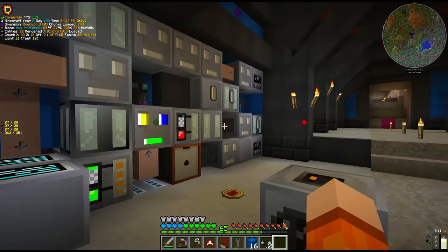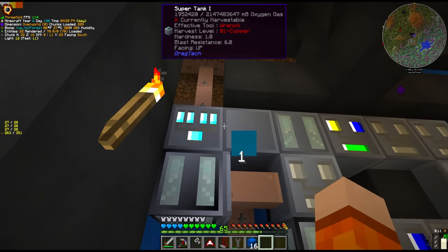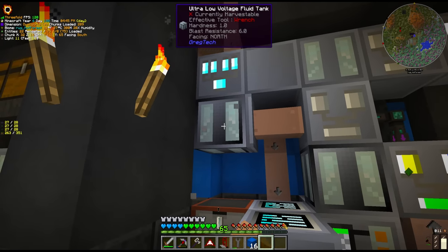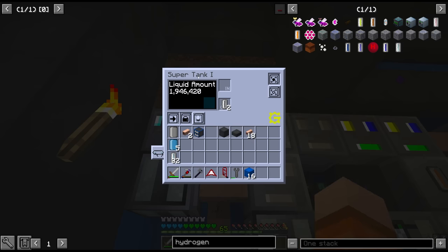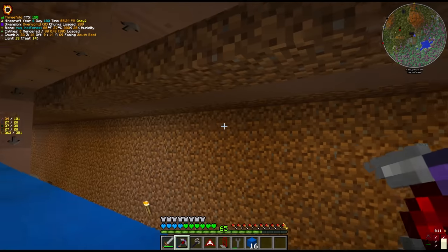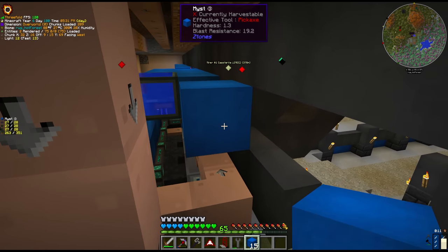And then we have the oxygen cells. Unfortunately the oxygen tank for this whole system is right here, so we can just double conveyor these machines — set import and allow input, so it allows input from the output side even though the output side is facing down. Same on the super tank: input and allow input. That will take the filled cells of oxygen, place them inside the super tank where they empty out and go into the output slot, and then the tank sends them back to the machine. This one is running off a steam turbine, so it's effectively free since we have steam boilers — it doesn't cost us anything except time, and we have plenty of time.